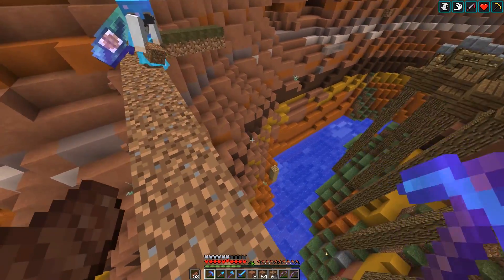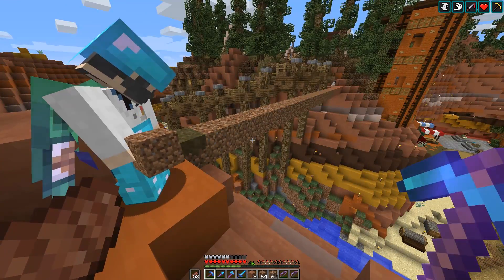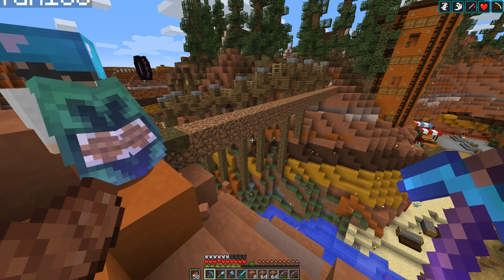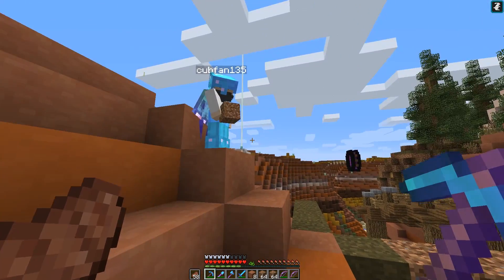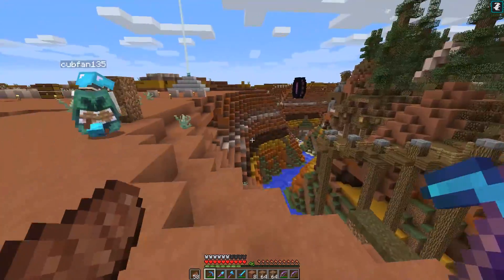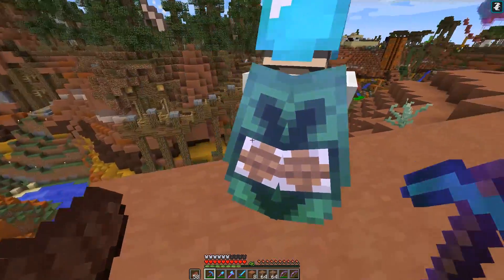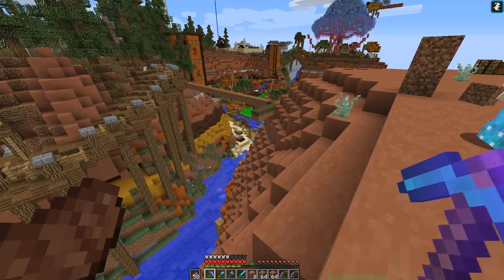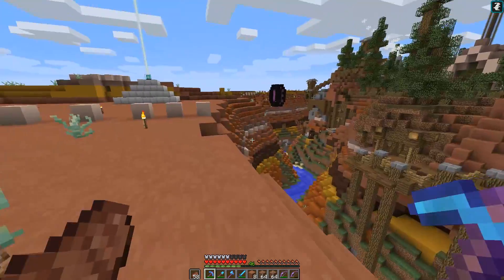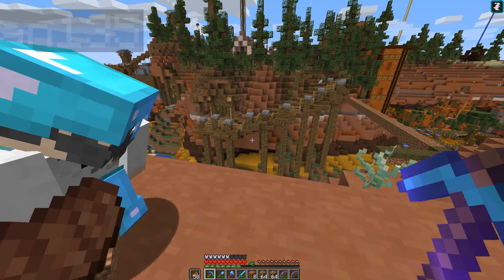So we're going to make the dam right across this area — we have to get the shape down because it's going to be a concave shape, sort of like the Hoover Dam. We'll have one dam crossing this big gap and then another dam farther downstream on the opposite side of the base. That will make logical sense with the water physics in Minecraft. We're going to start building this out of dirt to get the shape down — always a good building tip to start with dirt.